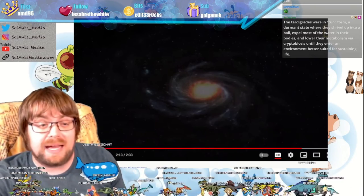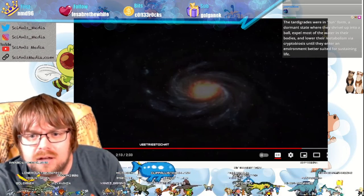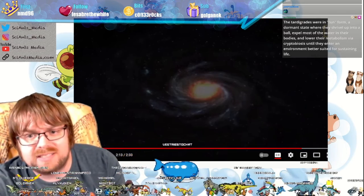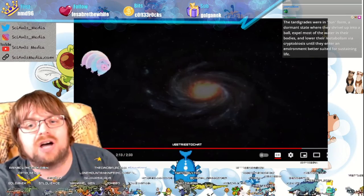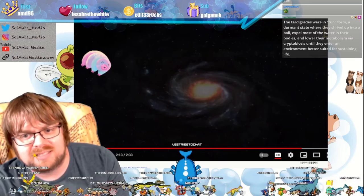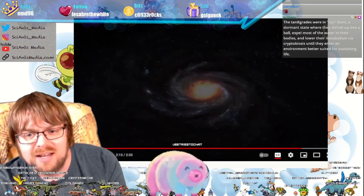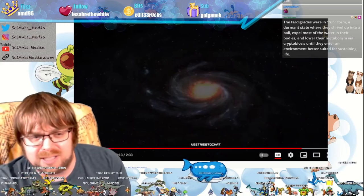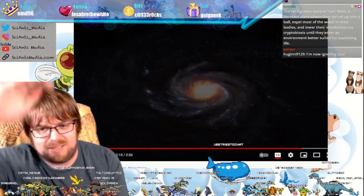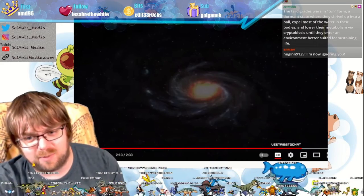The tun form — the dormant state where they shrivel into a ball. Lower metabolism, cryptobiosis — they enter an environment better suited for sustained life. That was spot on, Alex, because I didn't want your comment to get lost.